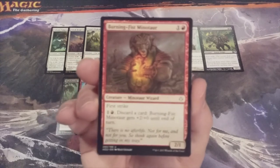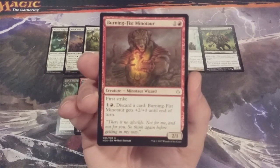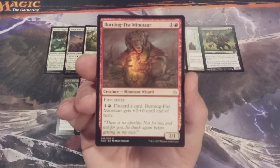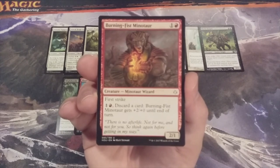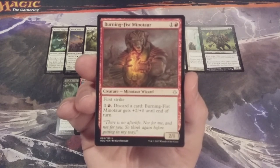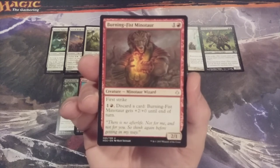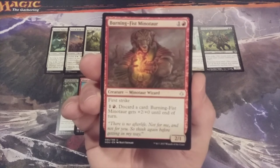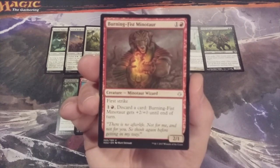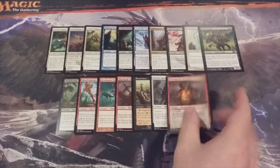Creature number seventeen: Burning Fist Minotaur, a 2-1 first striker. It has an ability that lets us tap one and a red to discard a card and give this creature plus two plus zero until end of turn. It's a fantastic blocker for ground creatures and a very good attacker, particularly if the creatures being blocked have toughnesses combined of four or less. It's going to cost us a card, but it may be worth it in the early game to swing in for those early points of damage.